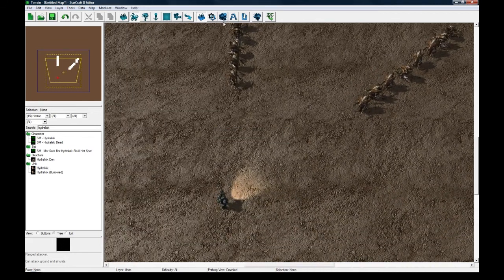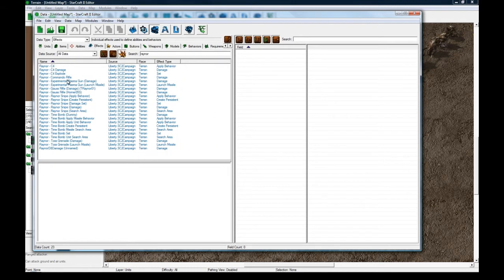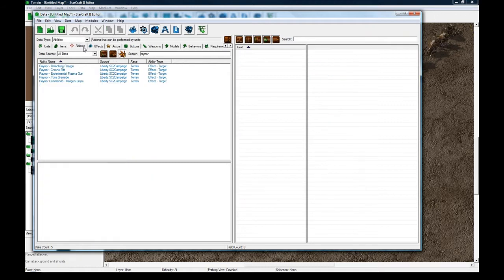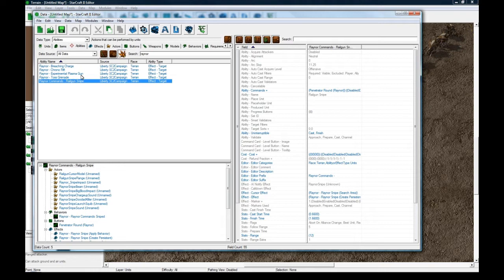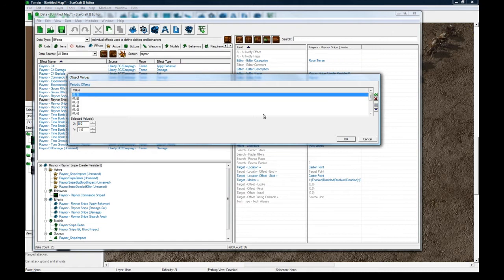Let's go straight into the data editor now. As I mentioned earlier, the ability was basically just penetrate around. So if you search for Raynor in the Effects tab of the data editor and look for Raynor Snipe - the actual ability does a Create Persistent. If we look in the abilities here, the Railgun Snipe, which is the Penetrate Around, what it does is its effect is Raynor Snipe Create Persistent. What Create Persistent does is it just does an effect over and over, and you can have offsets. So in the case that we want, we want to do the flame effect over and over. The offset amount is fine, but if you wanted to make it a bit tighter you could change these values.